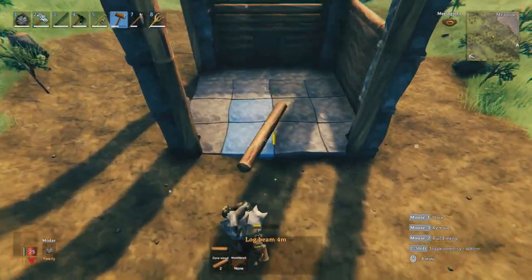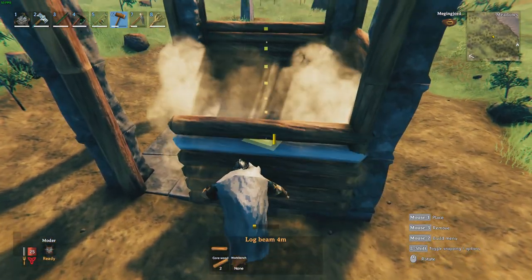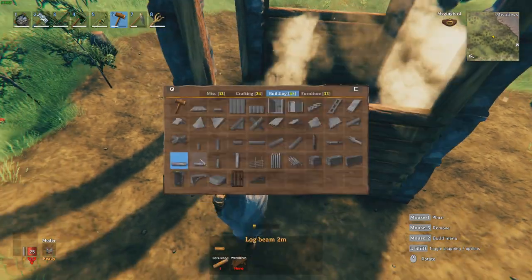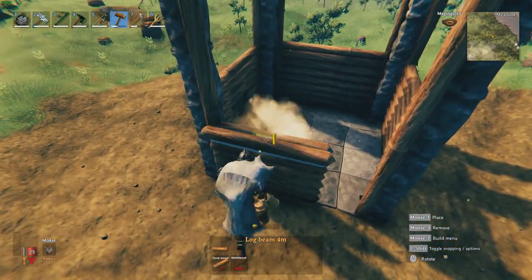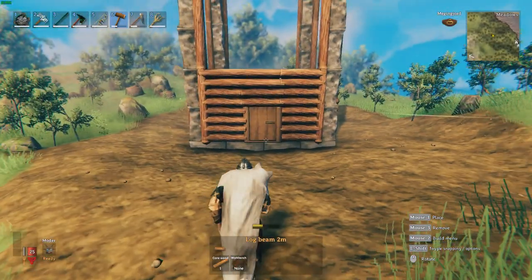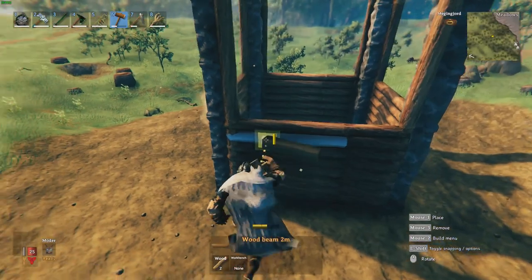Remember to leave the gap for your doorway on whichever side you like — it doesn't particularly matter. You can customize and tailor it to your world. Once that's done, we can start working on the middle part of this tower.